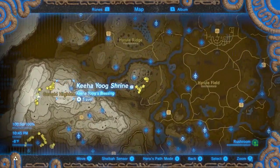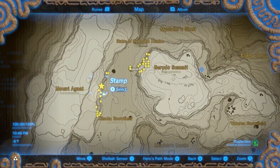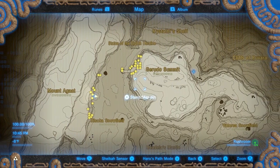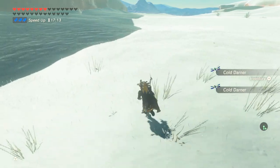If you go to the shrine west in the Gerudo Highlands, you'll find some rushrooms close to the shrine. On a short trip northwest up the updrafts, you can find more than 20. You can also find some butterflies, darners, Rahul birds, and Farouche.